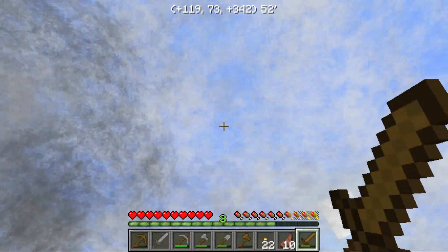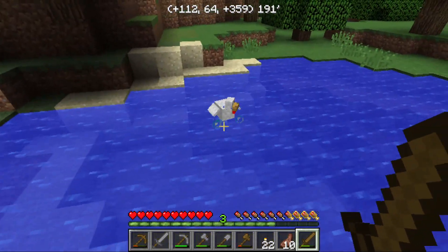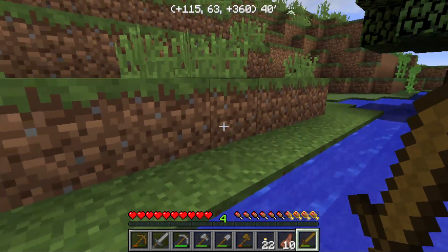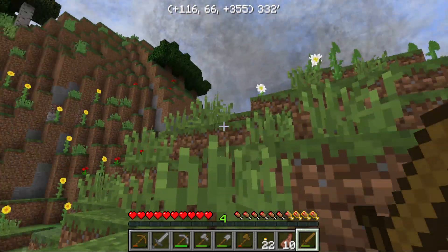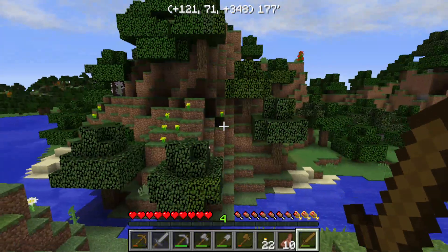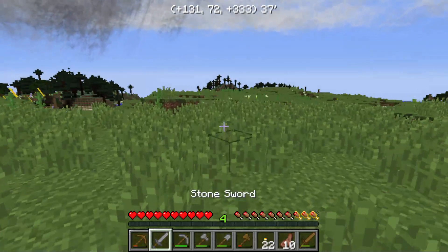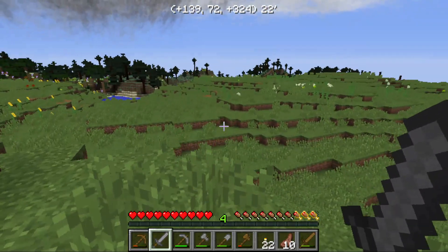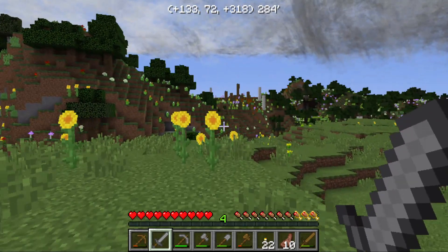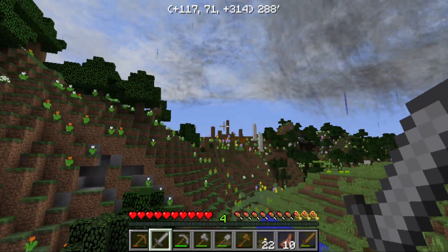It looks like there's a storm over there. If that lock server weather mode setting was at one, we'd be seeing a bunch of mobs everywhere right now. But I put it back to zero and there are no mobs.